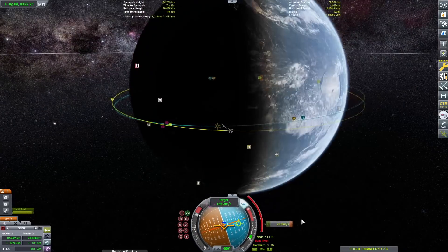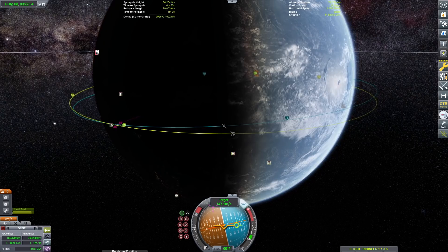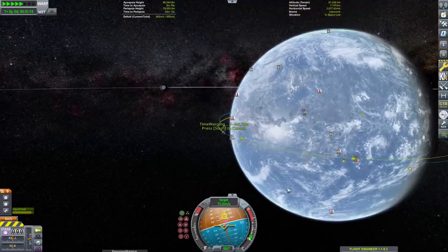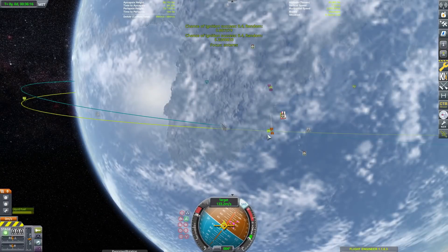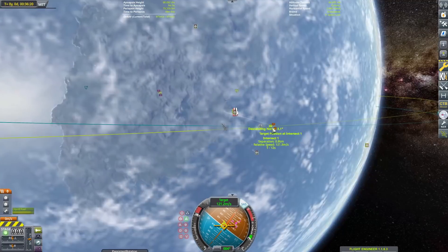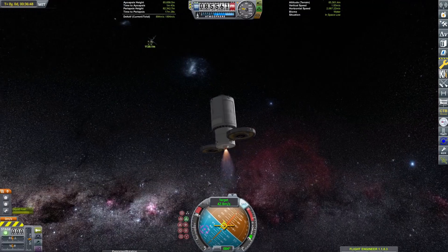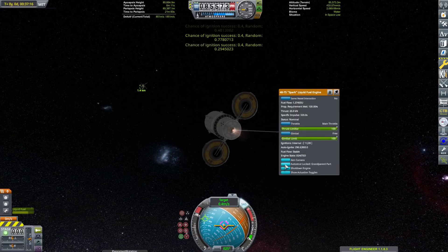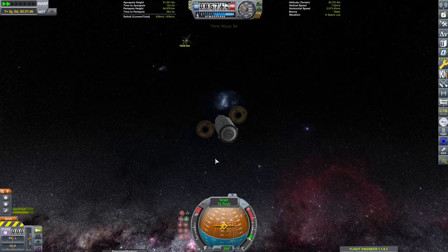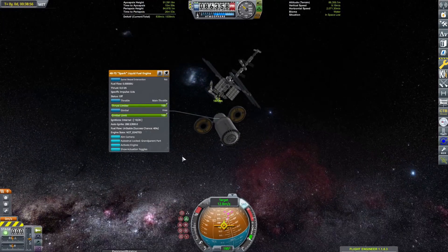That looks so cool. I really like the Waterfall plumes, especially on the Spark engine, because in the stock game it has a super annoying monoprop sound. I don't know why Squad thought that would be a good engine sound — it's not. I'm just so happy it has a new sound. Anyway, we are coming in to the ISS for the next bit of docking, which is very epic.